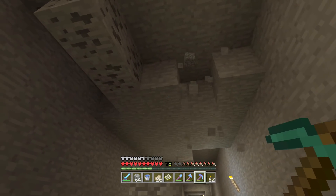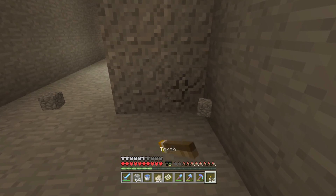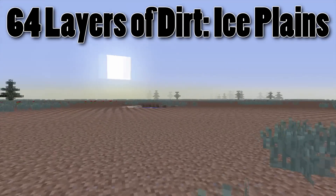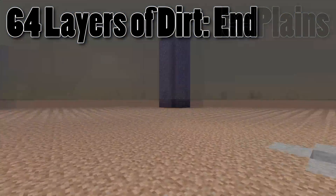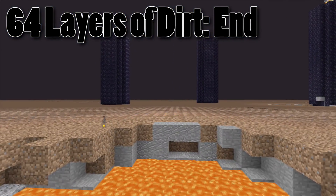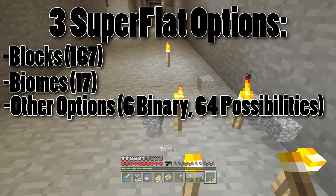There are 17 biomes, which means we work out everything else and then multiply it by 17, one for each type of biome. So you can have the exact same world — say 64 layers of dirt in an ice plains biome — but it would be a very different world if it was 64 layers of dirt in the end biome. So 17 biomes — that's how we work out our first factor.